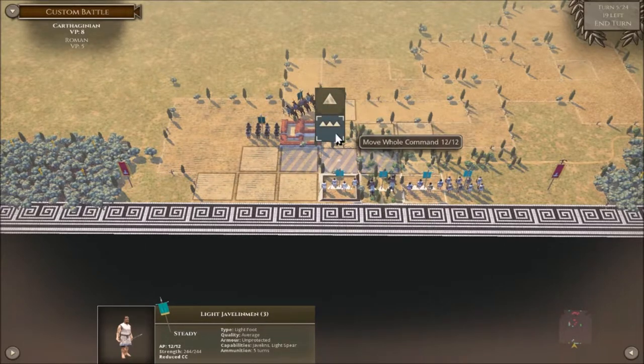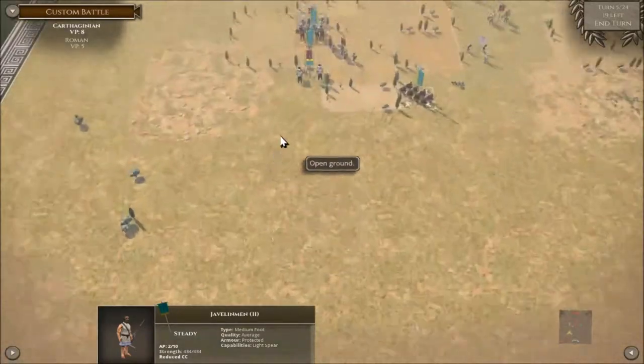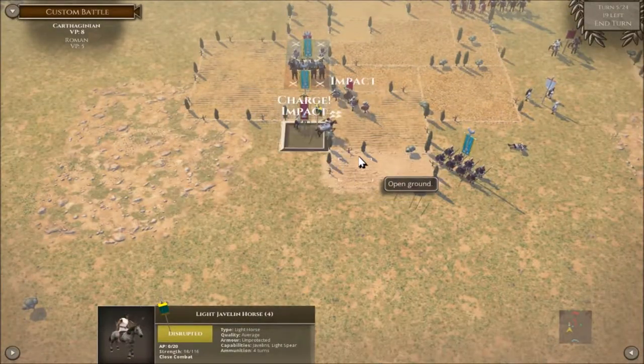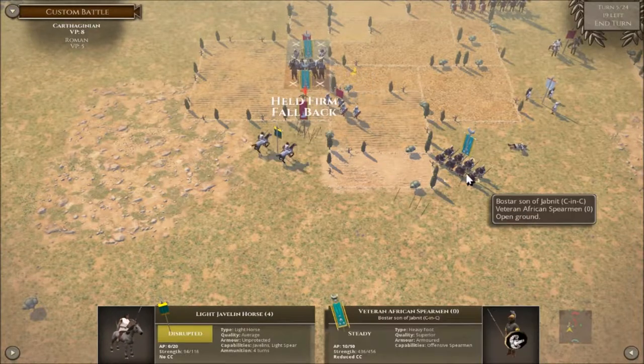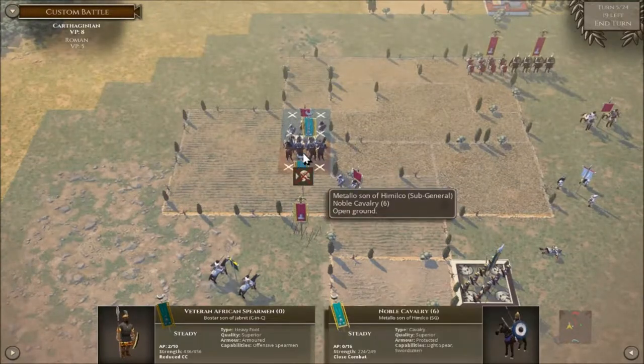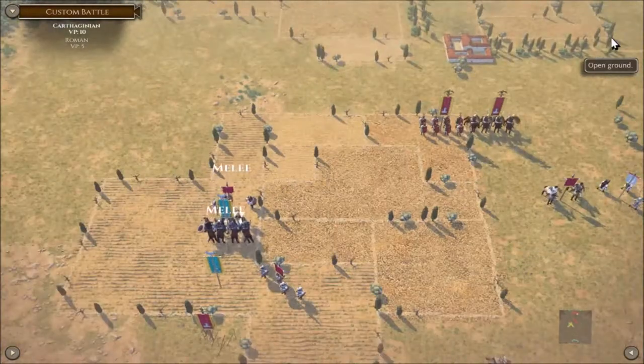We've just got archers and some javelin men — that's not a reinforcement, that's ridiculous! All right, we're going to have a charge at these guys. Let's turn these around to the left — we're going to concentrate on the left. We shouldn't attack there because we might have broken them in my turn.